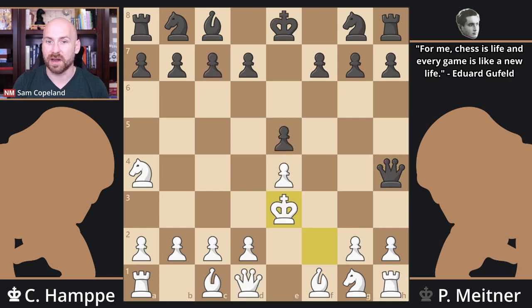White instead says, I'm holding on to my e4 point, and I'm going to play king to e3. Obviously you don't really like to have your king on the third rank on move five in a chess game — that's generally considered bad. Still, it's pretty complex here. Black is a bit better, but there's many things that can go wrong for both players.